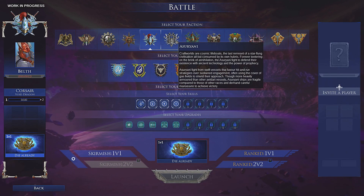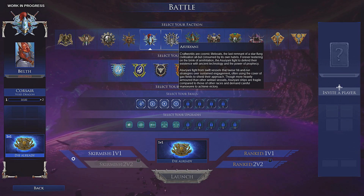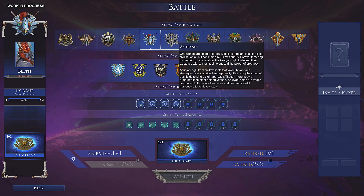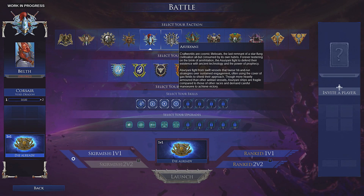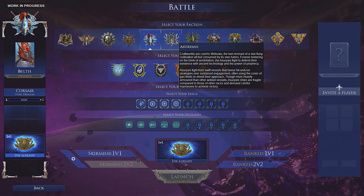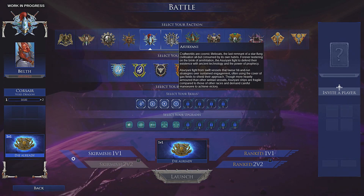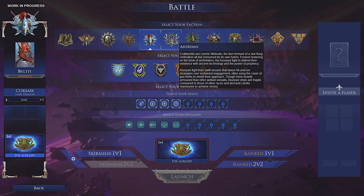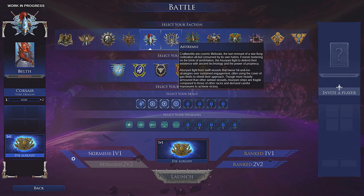Now let's jump to the Asuryani. Craftworlds are cosmic lifeboats — the last remnant of a star-flung civilization, all but consumed by its own hubris, forever teetering on the brink of annihilation. The Asuryani fight to defend their existence with ancient technology and the power of prophecy. They fight from swift vessels that favor hit-and-run strategies over sustained engagement, often using the cover of gas fields to shield their approach, and though more heavily armored than other Eldar vessels, they are fragile compared to other races and demand careful maneuvering.